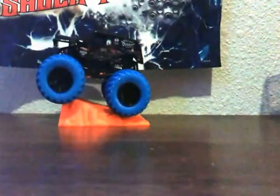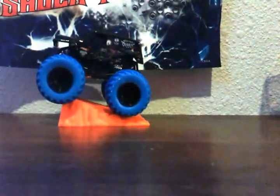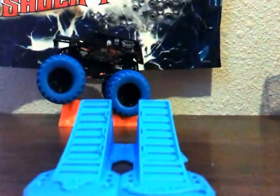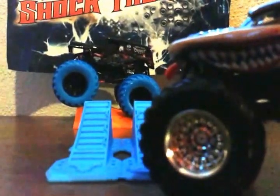Next one is Monster Mutt. It's hard to open — alright, here's the jump it comes with. It's kind of a light blue, lighter than Son of a Digger's tires for sure. There's Monster Mutt — it has some white on the tire; I think it's just from the tire getting stuck to the cardboard. I'm pretty sure this is my first new one.